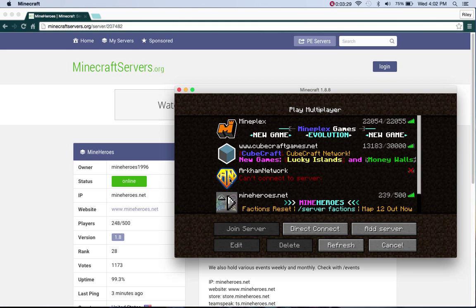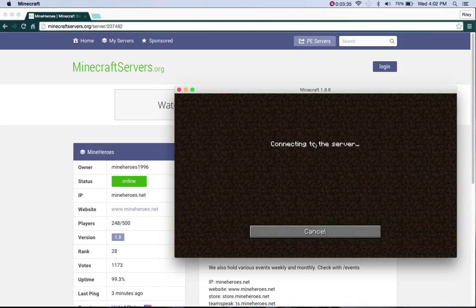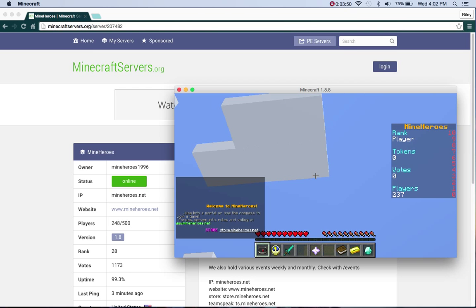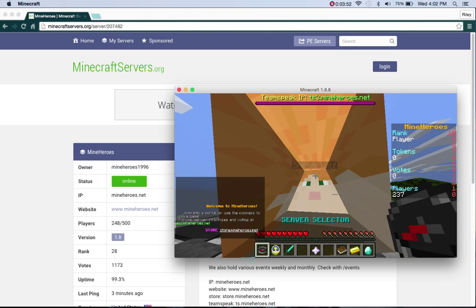Then go to Done, and here it is. This is the end of the steps — you can just click on it and see what happens. I've never actually done this server before, so it's going to be cool.